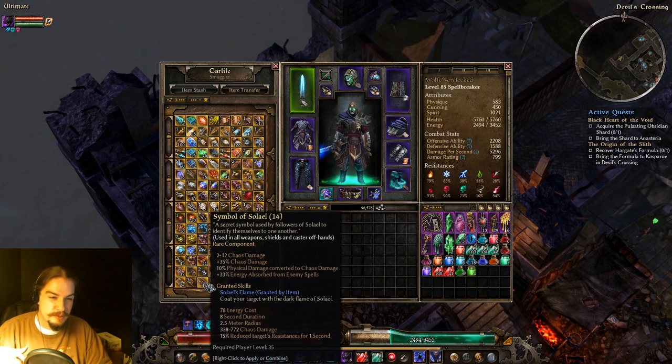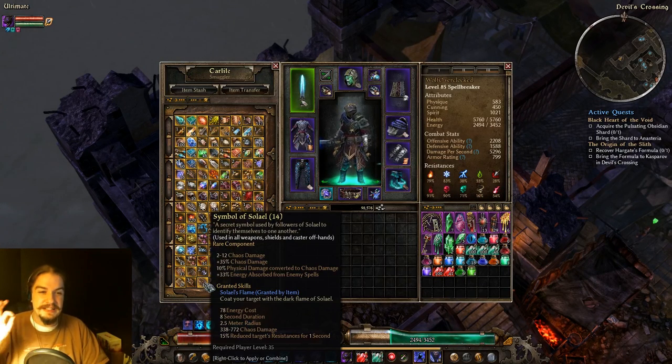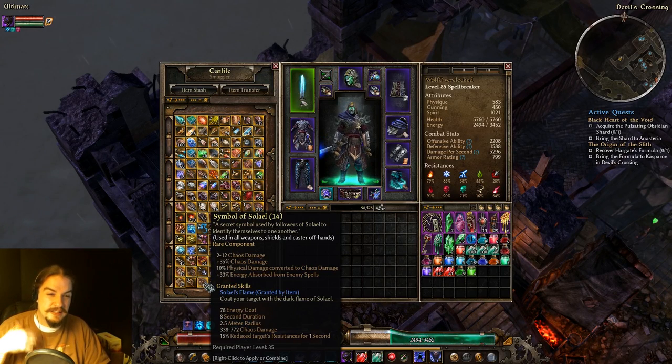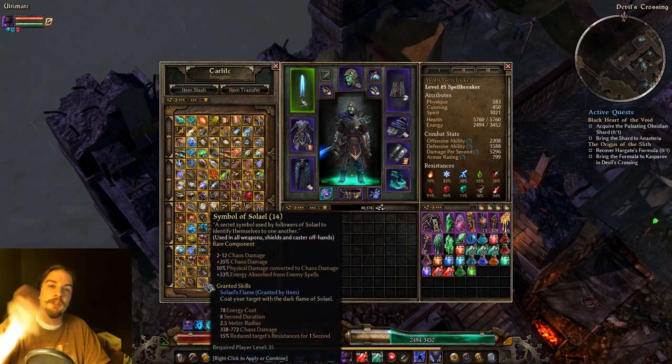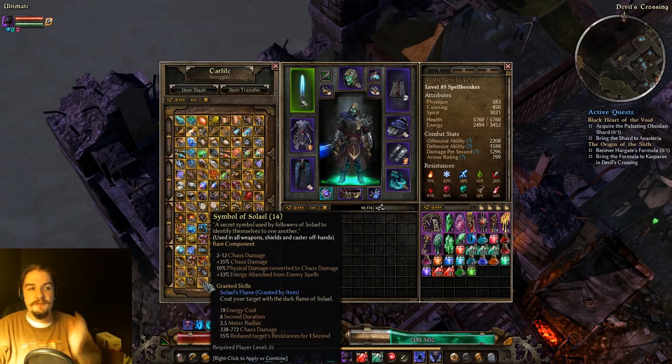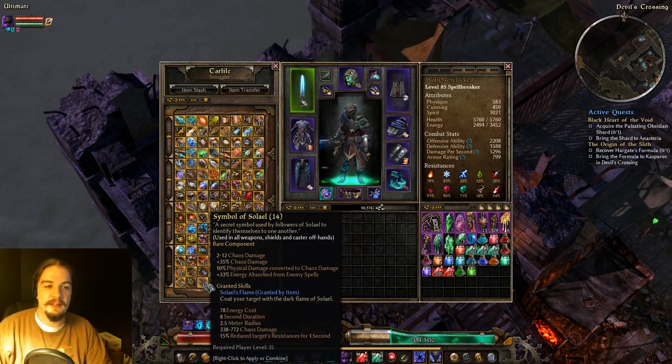Symbol of Solael is chaos damage, physical-to-chaos conversion, and energy absorption. Solael's Flame is almost like a curse — you hit the thing and it deals chaos damage. If you are built for chaos damage or converting chaos to aether, it's something to consider, especially because of the reduced target resistances for one second. Hit them with Solael's Flame, then hit them with your main attack — that's essentially how it works.